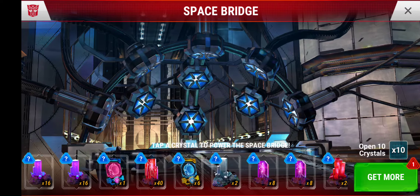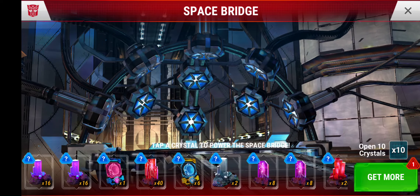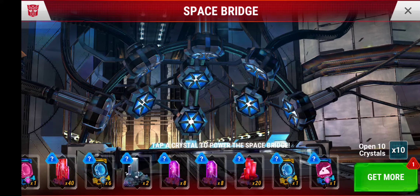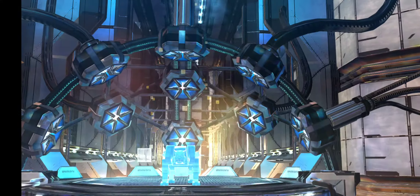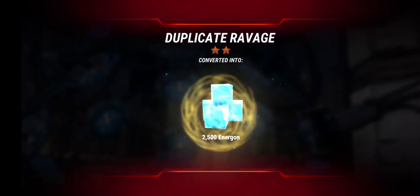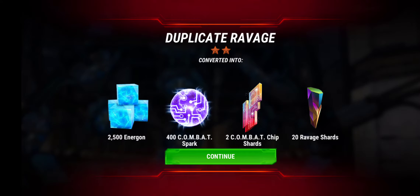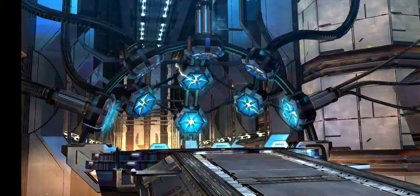Hello everybody and welcome back to FPS Gaming. It's Monday morning, you know what that means — it's time for some crystal cracking. My alliance just finished the event so I'm gonna go ahead and start cracking. We got eight free chips for Autobot and Decepticon each, hoping to get something really cool here.